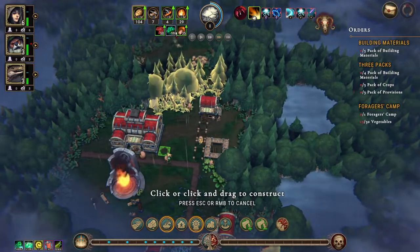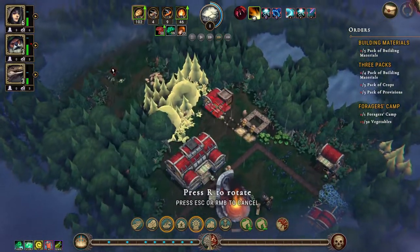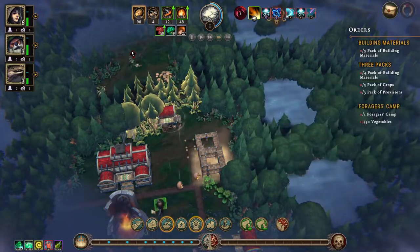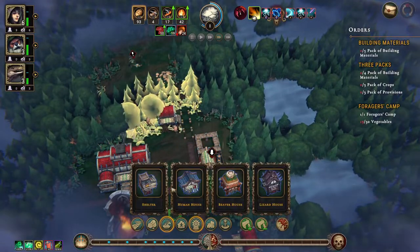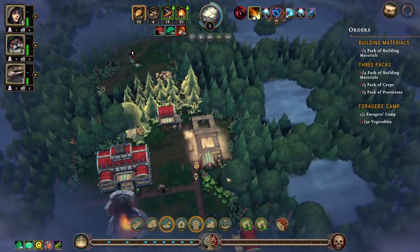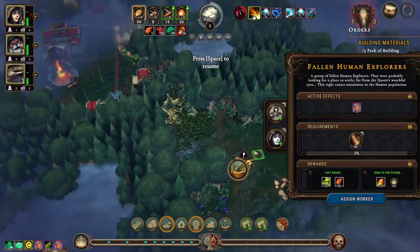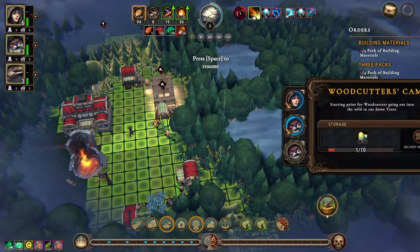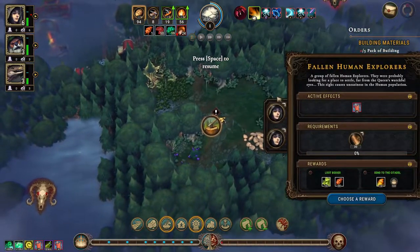That started going out this way, which basically means that we can put shelter here. Keep this path going and we can put another shelter here. Human, human. We have a human — we'll take a human off somewhere here. You're going on this as well. I think I want this — we need a crude workstation.